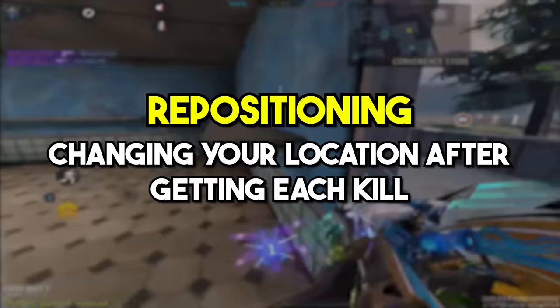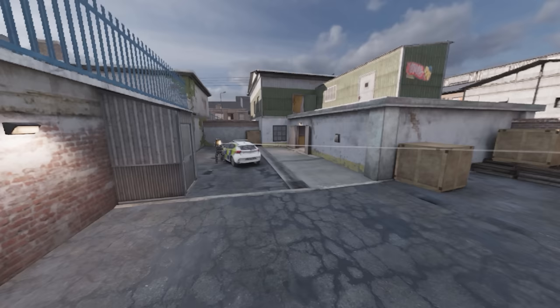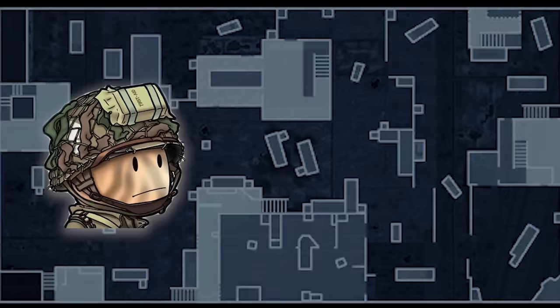Repositioning is also another powerful trick you can use. Repositioning means changing your location after getting each kill — every time you get a kill, you move to a different spot in the map so your enemies don't know where you are. You don't have to go all the way across the map after getting a kill, because that is not what repositioning means.